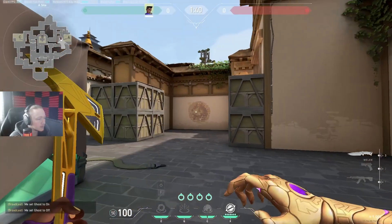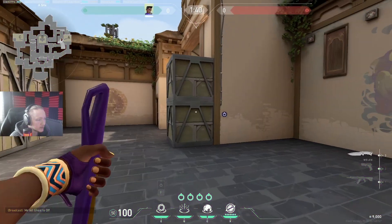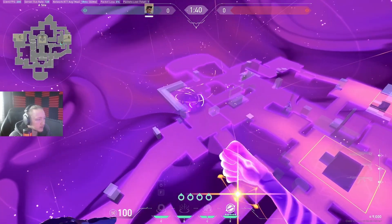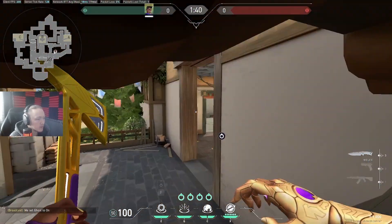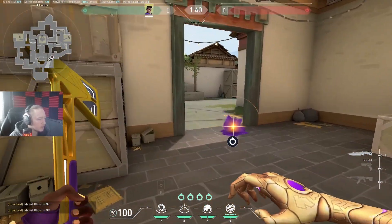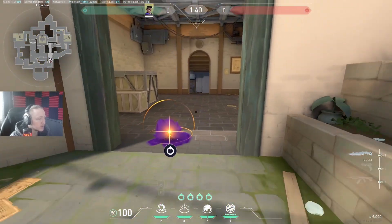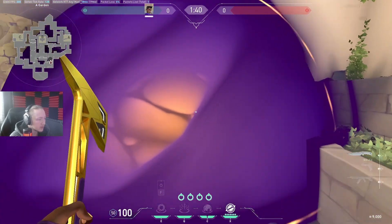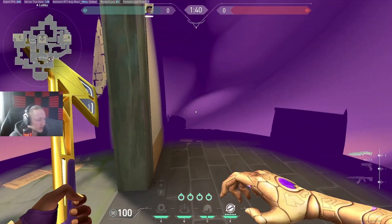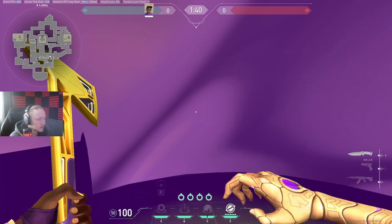On A, you can do things like place a smoke — but a bit deep like this. You want the smoke to be deeper because they'll get a timing and their barrier is a bit here, so they can actually run past this smoke unless you place it fairly deep. The reason you want to smoke this is it makes it harder for the enemy team to attack — they don't know if someone's going to be peeking very fast.